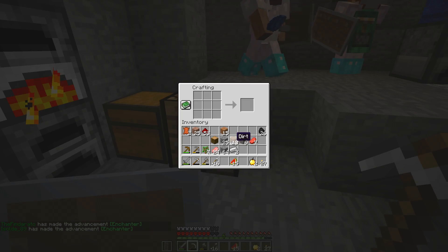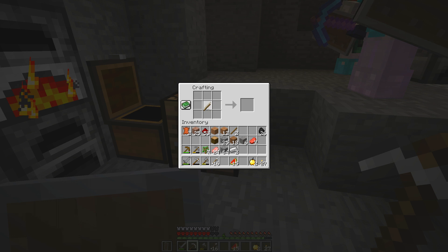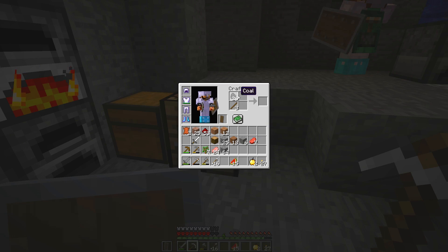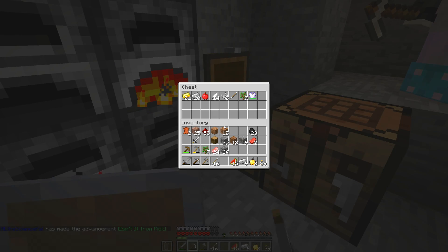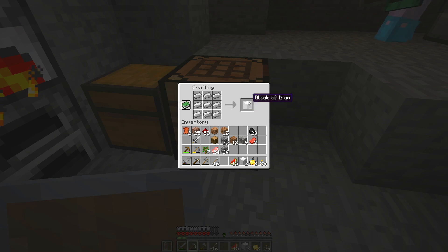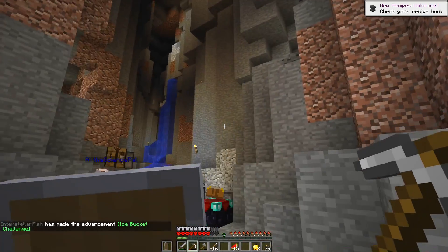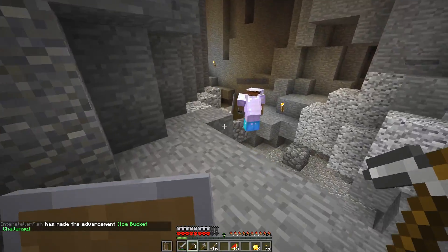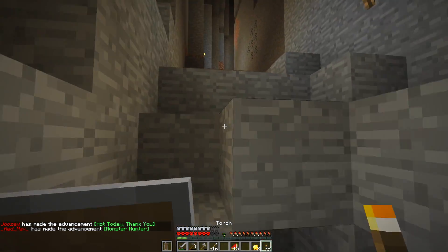Do we have an anvil yet? No, we will have one very soon. There's a lot of iron cooking up. We're only three pieces away from making an anvil. There's some iron right above us. Every iron counts — no iron left behind is our motto. Make a staircase; we're going to need to all get out of here.